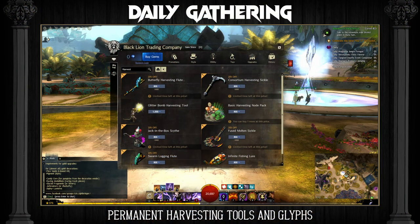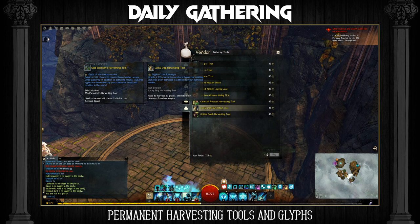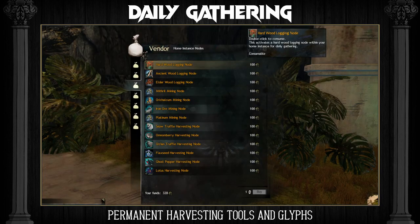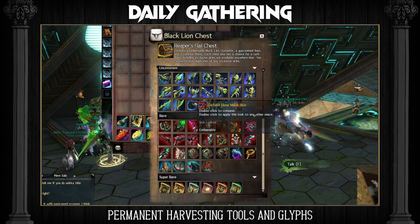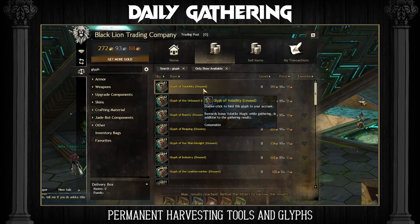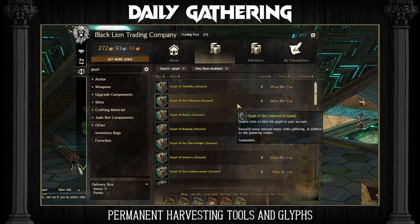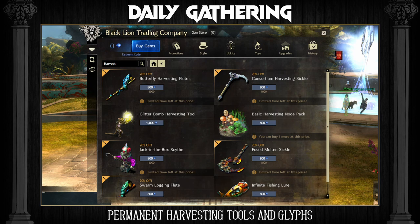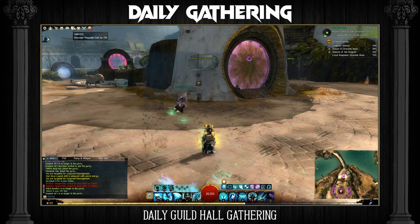You can also invest in permanent harvesting tools down the line, as well as glyphs that you can put into them to make things a bit easier and more rewarding. Both of these cost a lot but in my opinion pay for themselves. You can also improve your own home instance in many ways, including using Black Lion statuettes. Glyphs can be found within Black Lion chests as well as on the trading post, but some of these are very expensive and are barely worth the price, so do your own research before deciding which to buy. Permanent harvesting tools are bought on the gem store but can also be obtained using Black Lion statuettes. Some permanent harvesting tools come with glyphs already installed — check the wiki to learn more. You can also go to your guild hall once a day and gather the material synthesizers there.